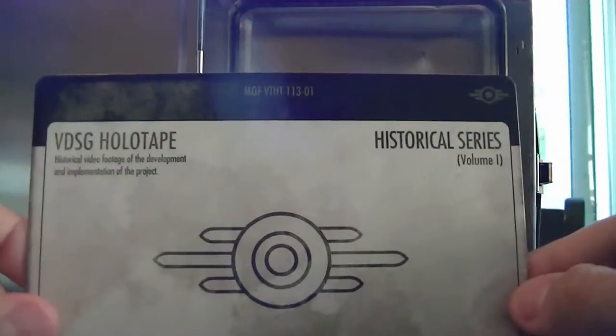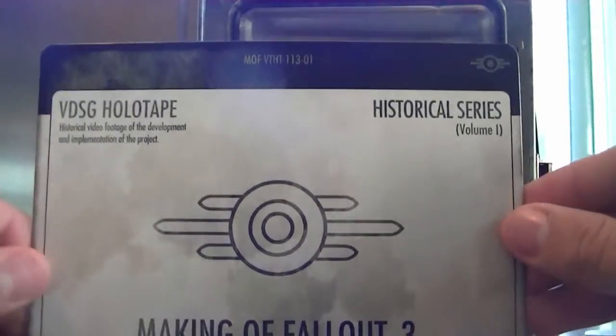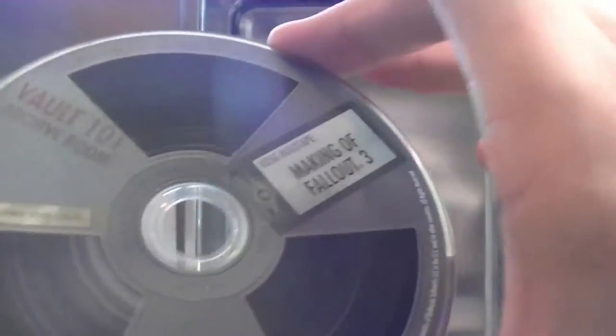Let's take a look at the holotape. If you're not familiar with Fallout, holotapes are audio recording things you find in the game — located in your Pip-Boy, you just load them up and play the audio message. There's a lot of detail on this little CD. It says 'Vault 101 Archive Room — The Making of Fallout 3.' You can probably pick this up for about $5 or $10 on eBay if you just want the CD itself.